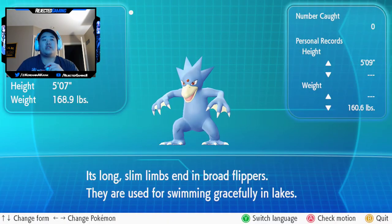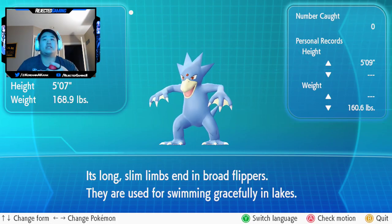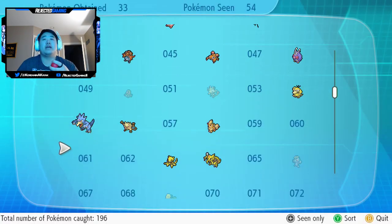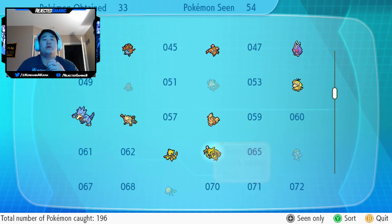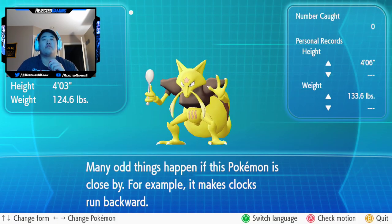We got Golduck: its long, slim limbs end in broad flippers, which are used for swimming gracefully in lakes. We also got Kadabra: many odd things happen if this Pokémon is close by — for example, it makes clocks run backwards.